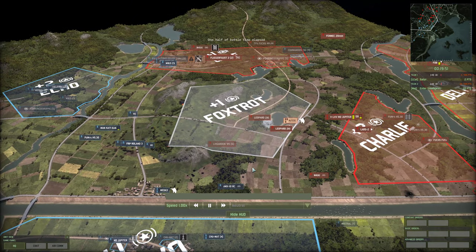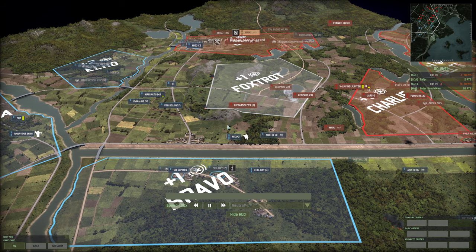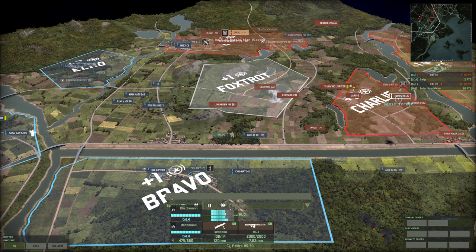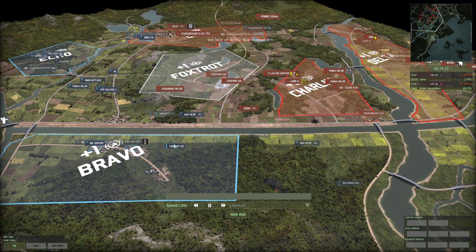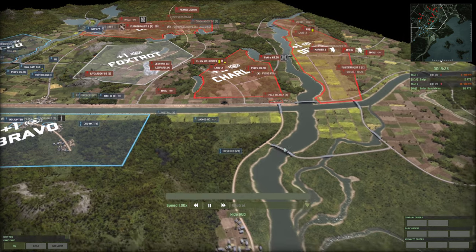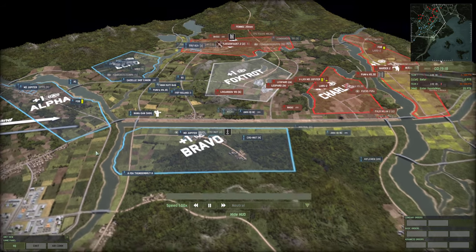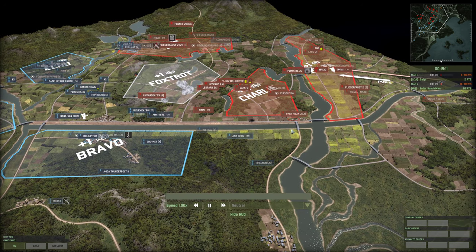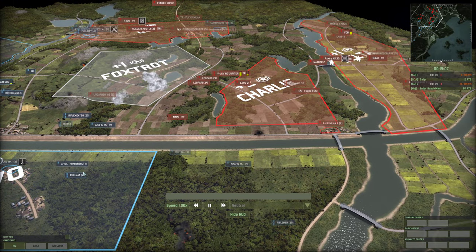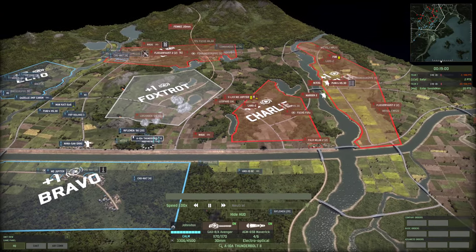The game timer has now hit 20 minutes — 20 minutes gone, 20 minutes left. It is anyone's game. Some mortars have been here from the start providing smoke on the Chumats early on. Satyr is moving the Chumats further forward to snipe anything coming across the bridge. Both players are starting to exploit the flanks. There's a Thunderbolt coming around the southern side — no real anti-air units on the ground right now.